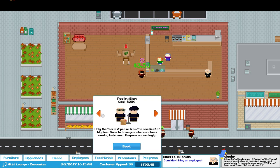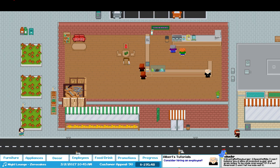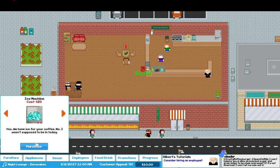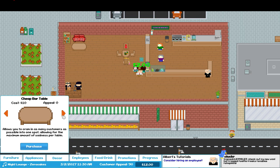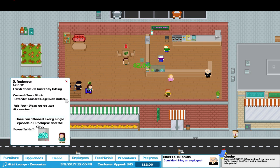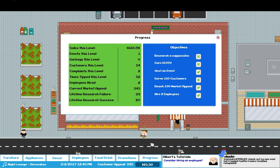Let's have a promotion — let's get a poetry slam in here. There we go — throw it down here in the corner. We need to put a comfy chair there for them to watch things. Furniture — comfy secondhand chair. There we go. She likes tea. We got Jamie Hyneman in there and some poetry. Excellent. We're at 345 appeal — everyone loves this place. All you do is make money.